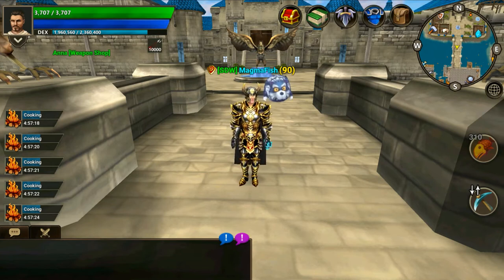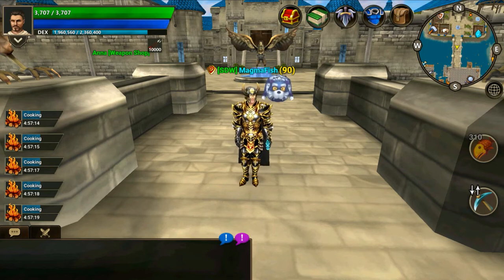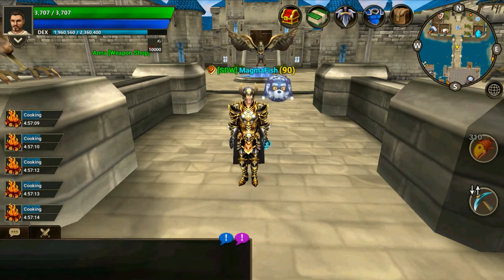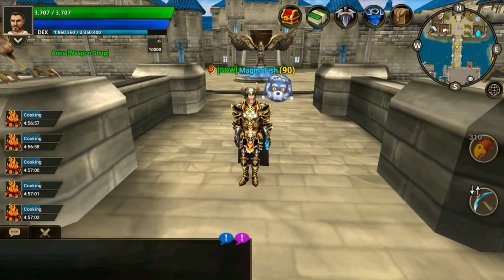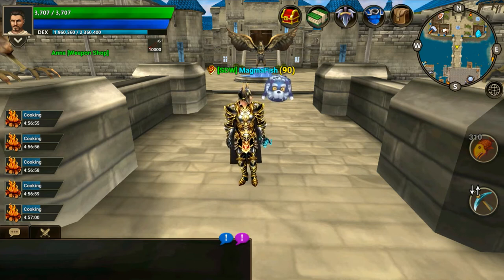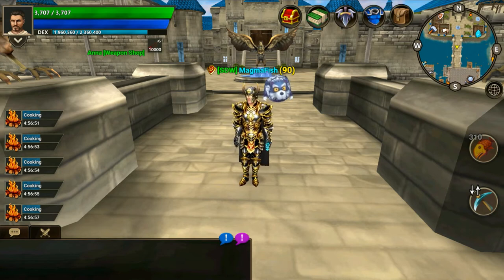When you have a skull status active you cannot attack people without them either having a skull status of their own or being in a skull zone. Other players in the world can attack you at any time, so long as you're not in one of the new PvP safe zones. Keep in mind attacking and killing players with a skull status does not increase your own threat level, so you're free to attack those players without any repercussions other than them getting angry.